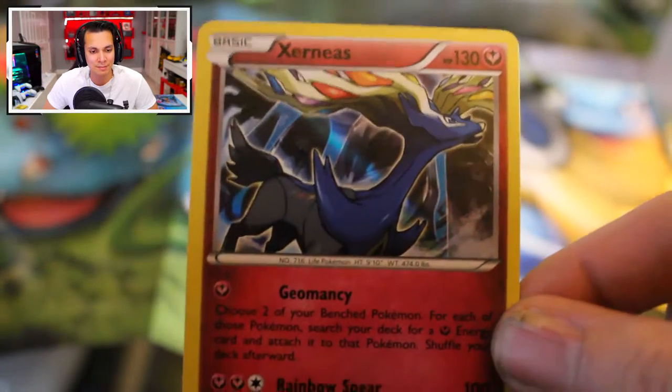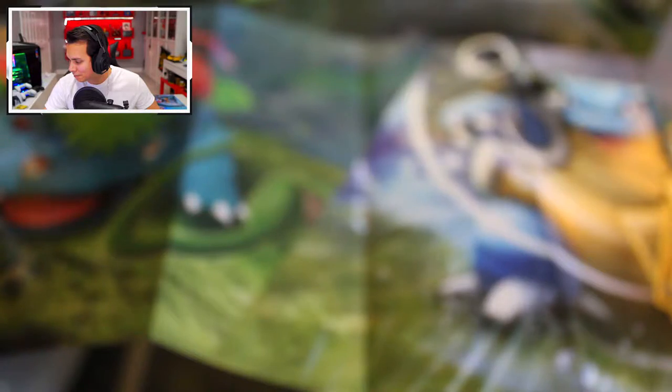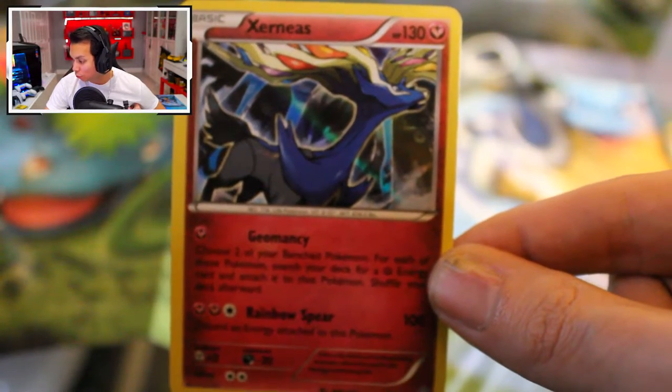Our last card is a Holo Exeggcute, number 84 out of 114. If you had had the Ultra Rare version it would have been $3, but that one is only 49 cents. It's all good — these were just random loose packs we were able to get our hands on.